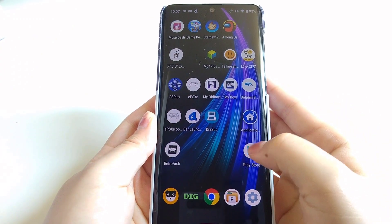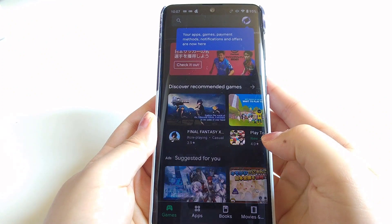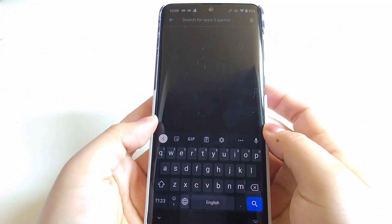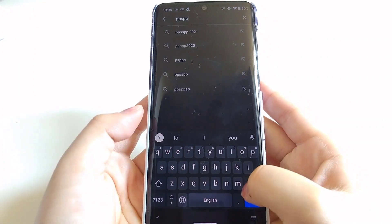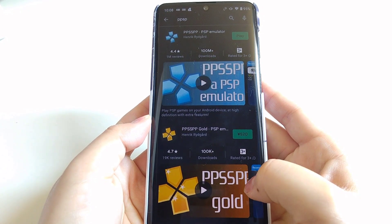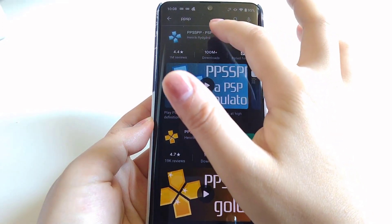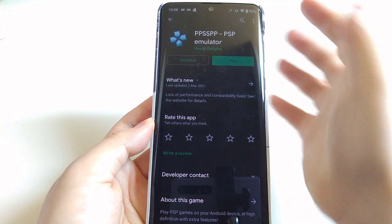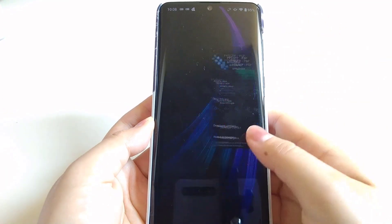Next, let's look at how to install apps on an Android phone. The easiest way is to go to the Play Store, find the one you need, download it, and that's it. While in the Play Store, you just click Install, and then you can click Play after it has been installed.